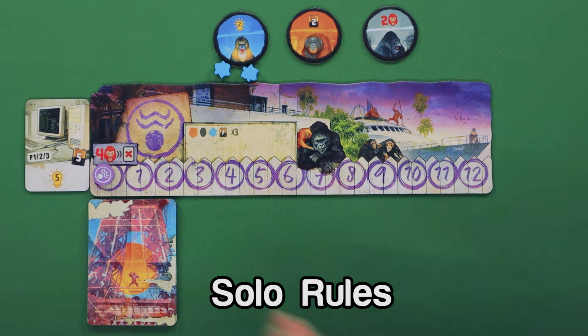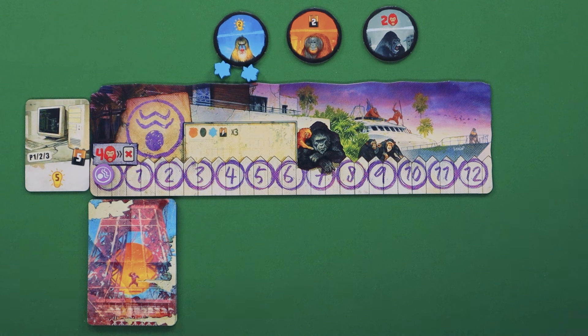Solo mode will have you go up against the king of the apes, represented by their own player board. Their setup is going to be a little different. First, you're going to take those four action discs, randomly choose three, and place them face up in front of the king's board, discarding the last one back to the box. You're then going to give two resources matching the species in the first slot. If the computer is not one of the three random objects chosen at the beginning of the game, you give it to the king of the apes, who will have exclusive access to it. During the game, you're still trying to get more victory points than the king of the apes while racing to that 80-point threshold to end the game.